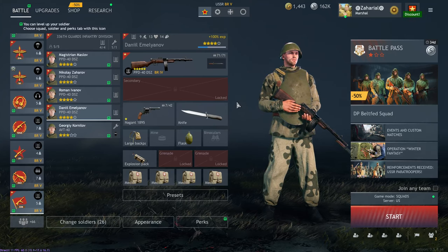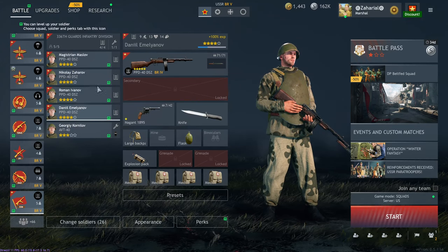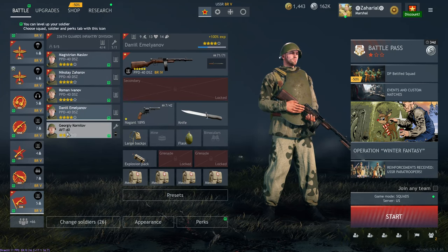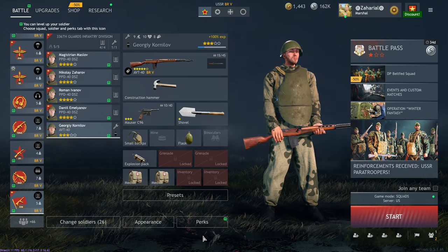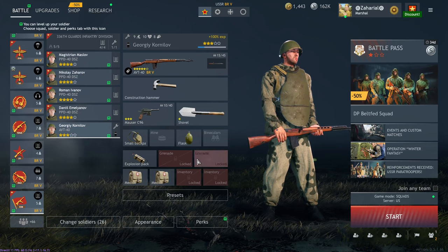Welcome back. Today we're going to be talking about some of the legacy squads that have come back out for the winter sale. Most of these squads are either assaulters, machine gunners, or bikers. The assaulters and machine gunners are legacy squads, so they don't come with a premium engineer. That means your engineer isn't going to have the perk reset, because he's not a premium soldier, but he can be equipped like any other engineer in the game.